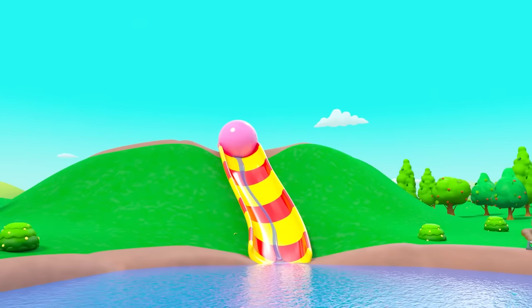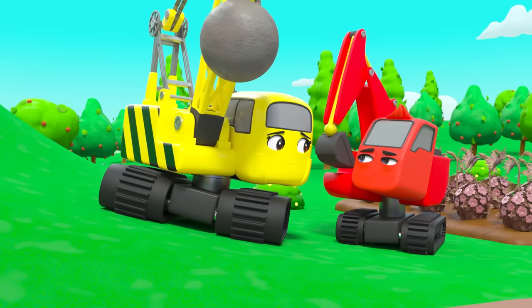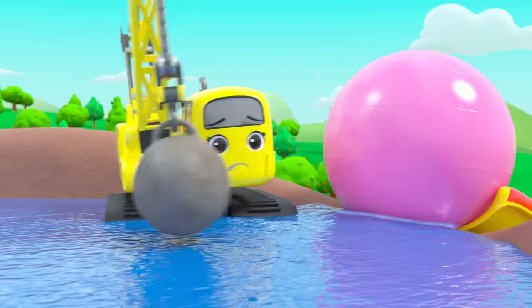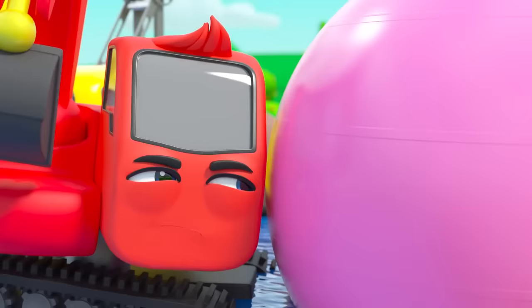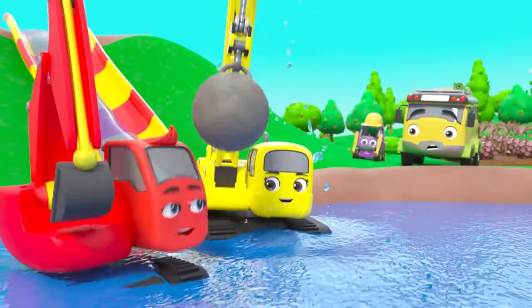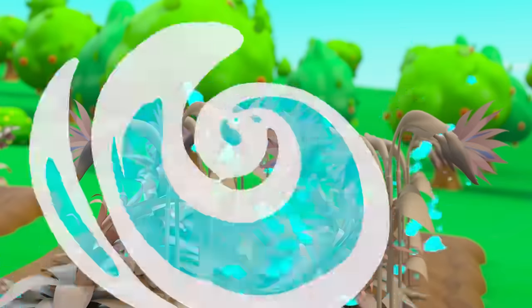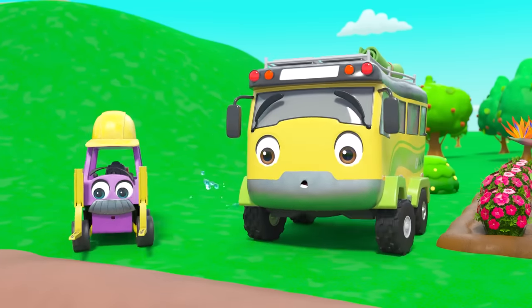The water has stopped moving. That big pink ball is blocking the slide and stopping the water coming down to move the water wheel. Daisy is going to push the ball down — uh oh, the ball is very bouncy! It's Diggly's turn — go on Diggly, you can do it! Daisy is helping — almost there! It worked, they did it! The sprinkler is working again and the flowers are back to life — what brilliant work, team!